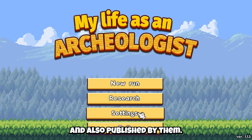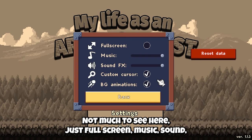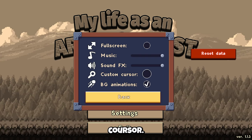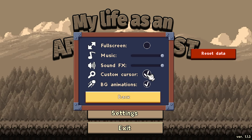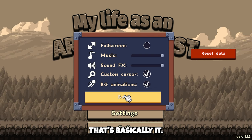And also published by them. Here, let's go to the settings. Not much to see here — just full screen, music, sound, cursor, just show your cursor, just a hand. Background animations on and off. That's basically it.